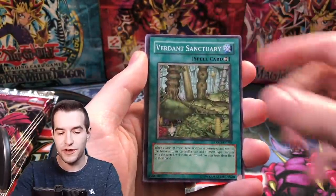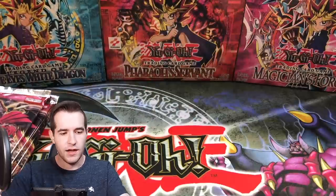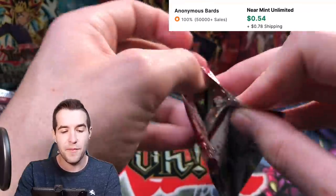Ivy Shackles, Verdant Sanctuary again, Borden, Descending Lost Star, Star Blast, Cross Sword Beetle, and Solar Nutrient. I think Verdant Sanctuary is actually worth something — I'll have the price pop up for it so you guys can know if I'm right or wrong.